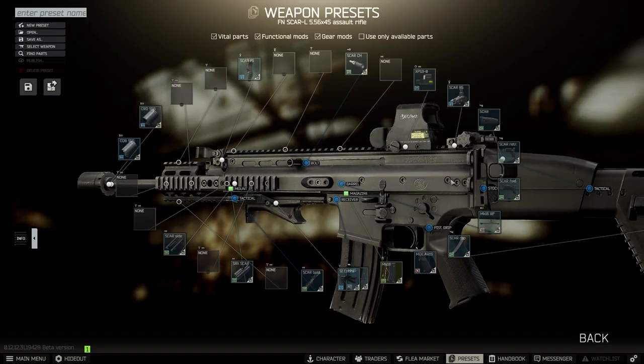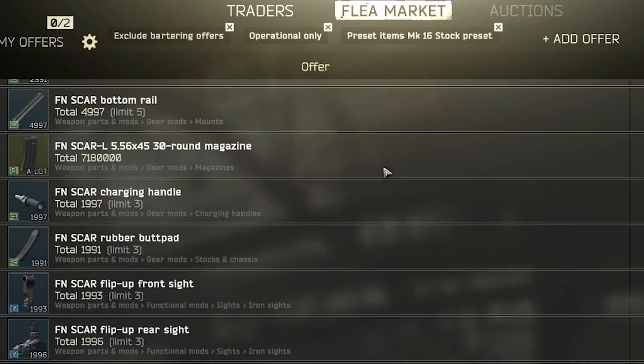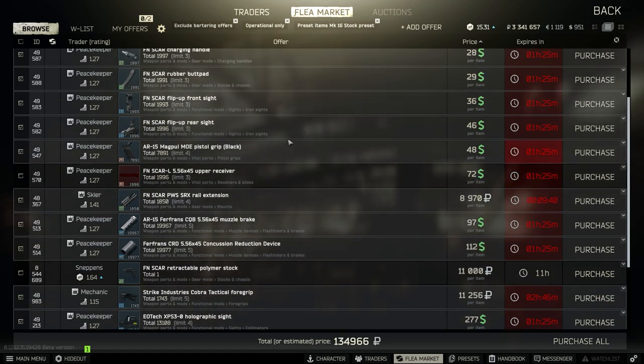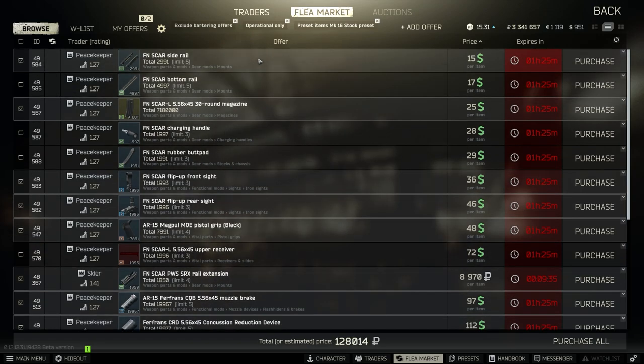That's pretty much the entire build — super simple. Now let's move on to the tricks to save you some money, and quite a bit of money at that. When we head over to the flea market, make sure you untick the traders only option at the top. From there, you're going to want to deselect each and every part that is going to come with the gun — those being the 18 inch barrel, the polymer stock, the upper receiver, the rubber butt pad, the charging handle, and finally the bottom rail mount. Altogether that's going to save you anywhere from 60 to 80,000 rubles depending on how much players are selling those things for when you buy them.